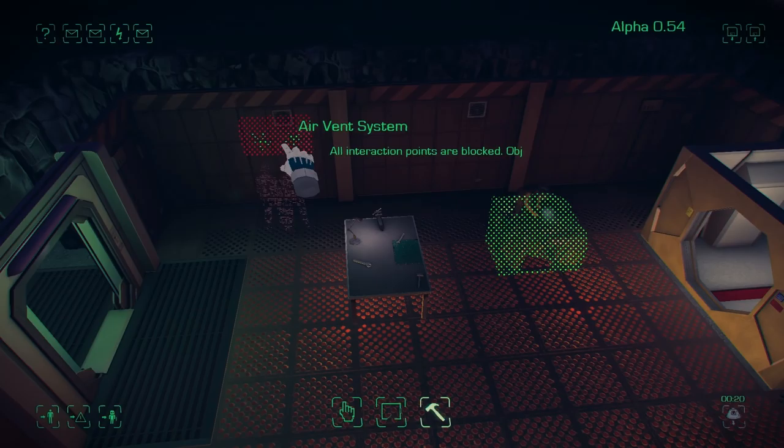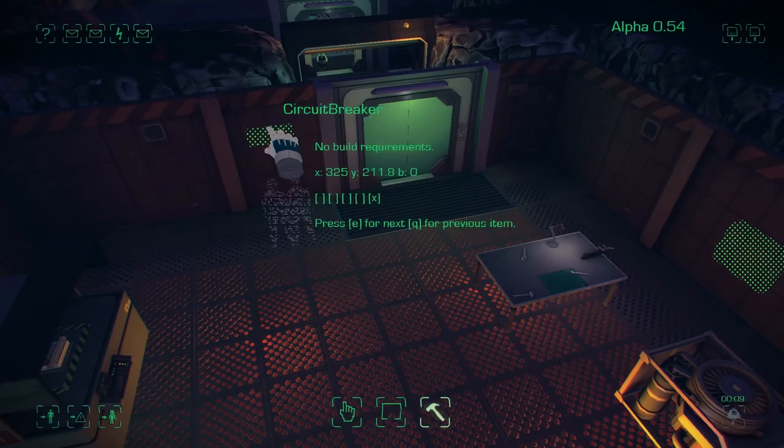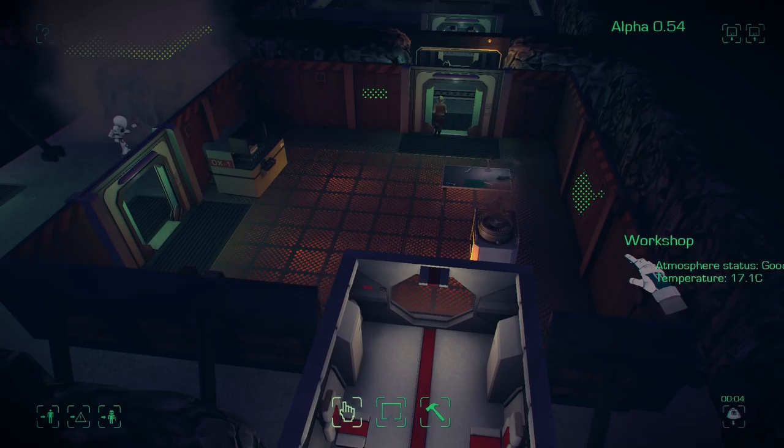The smelter generates heat as you can see coming out the top of it, but if you don't want to use items in your base to generate heat you can place space heaters, which turn electricity straight into heat. You can also build wall screens — new monitors on the walls — and circuit breakers, which are a very interesting new mechanic in the game.